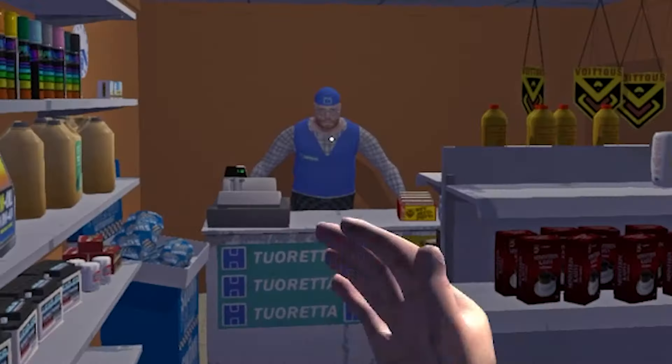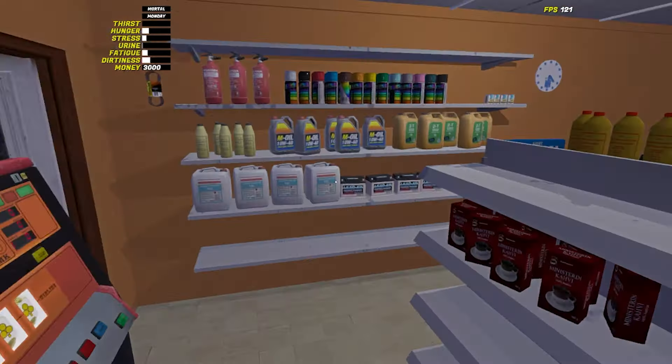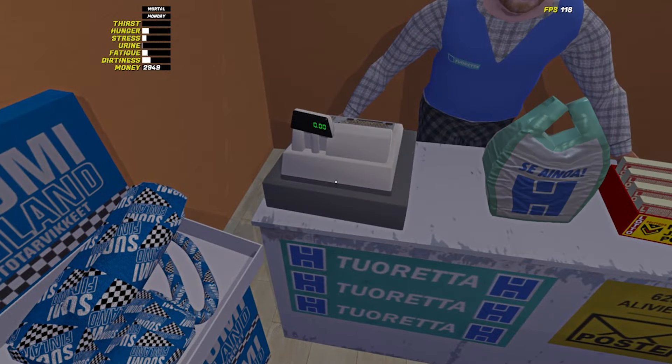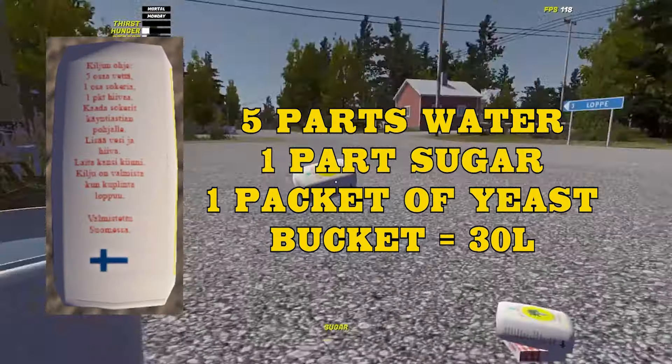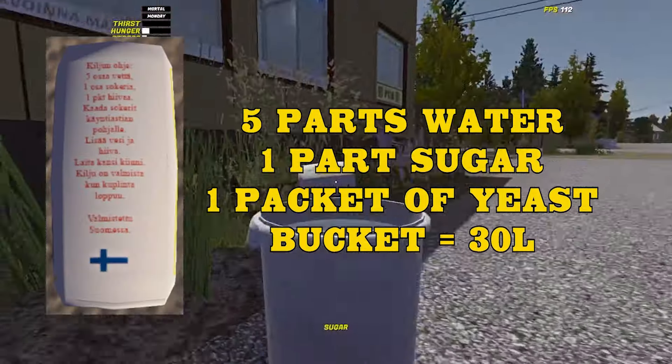Once in town, I like to first buy six sugars and one yeast. This is the perfect amount to make the strongest kilju, which earns the most amount of money from Jokke. The recipe can be found written in Finnish on the side of the sugar bag packets. Place these inside the bucket of water to begin the brewing process.